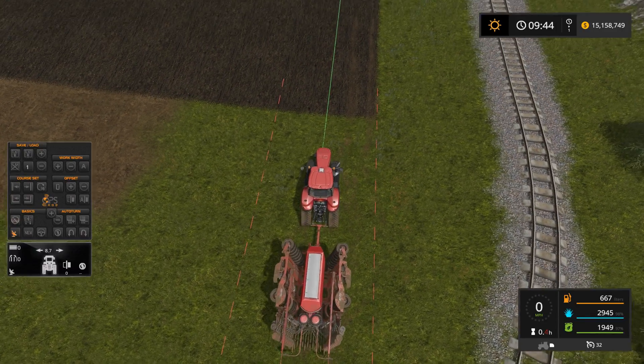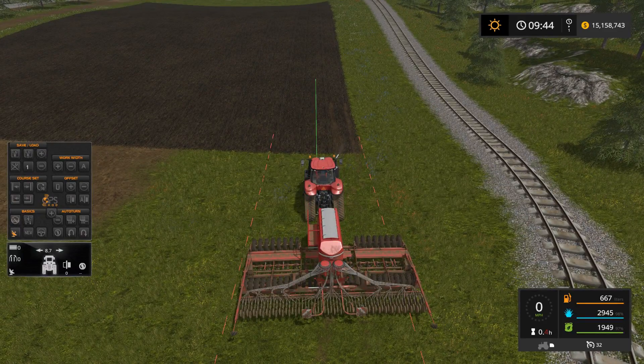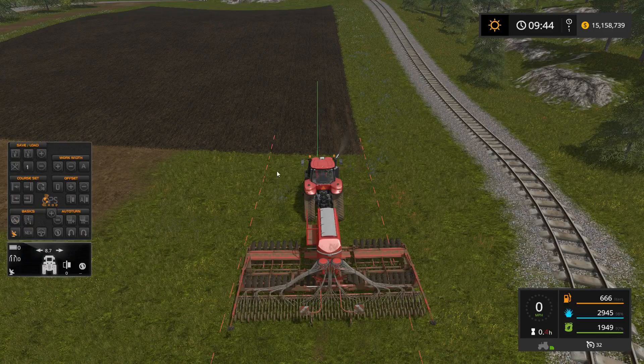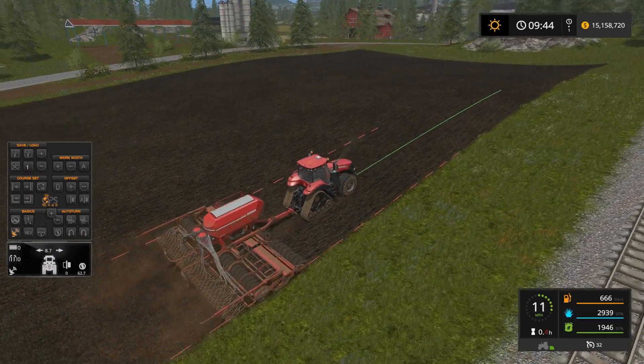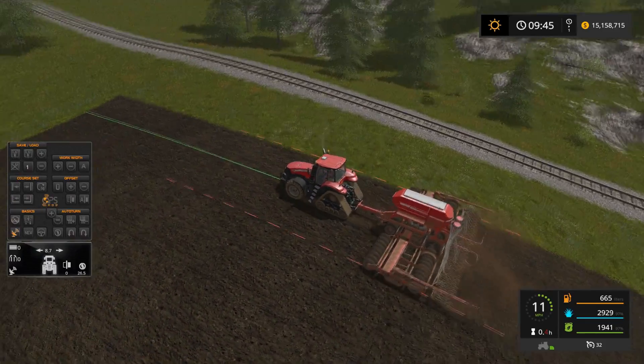Now that we're set up, I'll get centered on the field, unfold my seeder, and select grass to turn this into a hayfield. I'll lower the seeder and lock onto the course. Right now it's in passive mode — showing where you should drive but not controlling the tractor. Switching to active mode, those three lines appear on the GPS signal and steering is now controlled by GPS mod. All I have to do is press the gas.